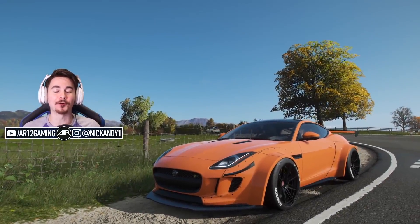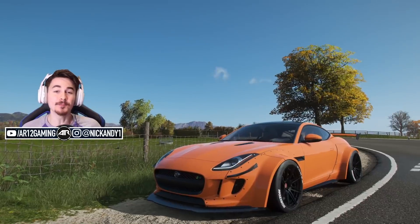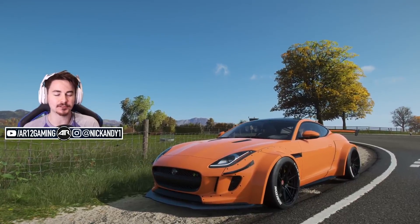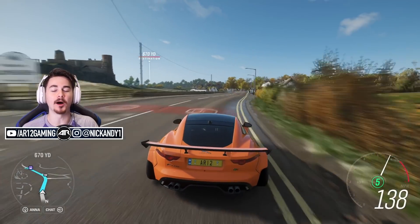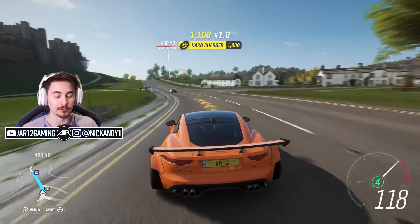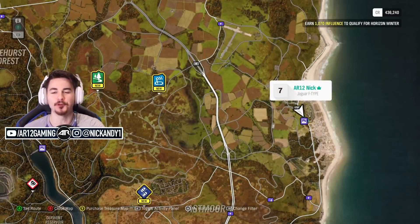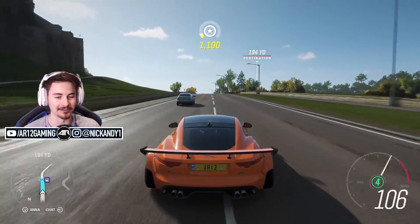Welcome back to Forza Horizon 4. This is part number three of our Let's Play series. If you missed the previous two parts, I would recommend checking them out at the link in the description. We built this wide-body Jaguar F-Type last episode, and it is incredible. In the last episode, we did a bunch of races to build as much influence as possible. In today's episode, you join me as we are only 1,000 influence away from going into winter, and that is how we are going to start it up today.